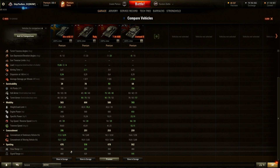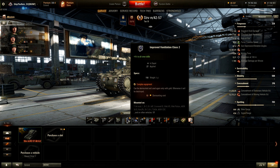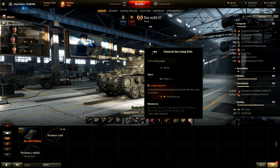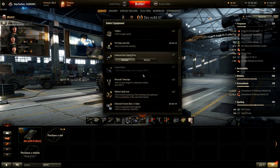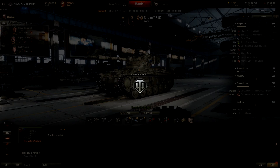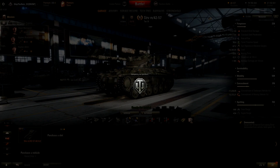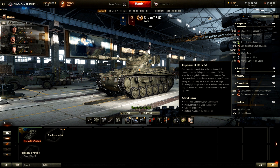Concealment is the best gamma value out there. View range is pretty decent — almost the same as the others. With all the equipment I have active: Brothers in Arms, improved ventilation class 2, coated optics, and gun laying drive — my aim time is 1.84 seconds, which is actually pretty good. Without gun laying drive it would be 2.02, but with it we get a much better 1.84. Accuracy is 0.31.